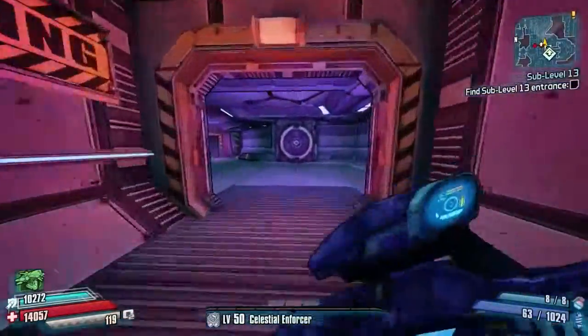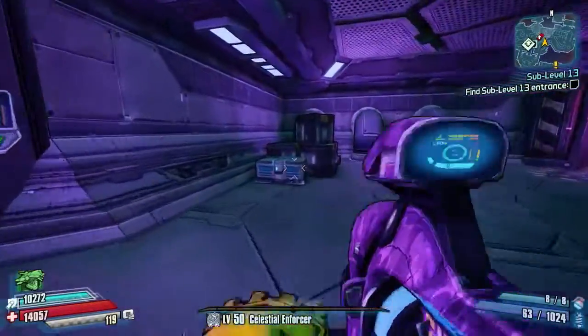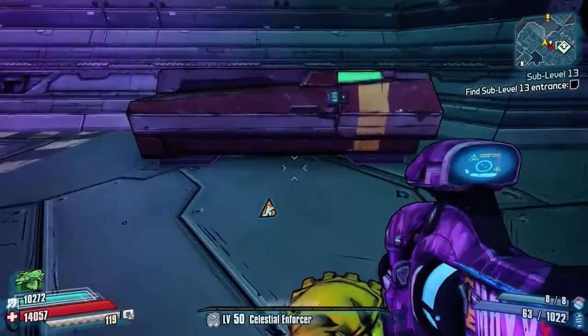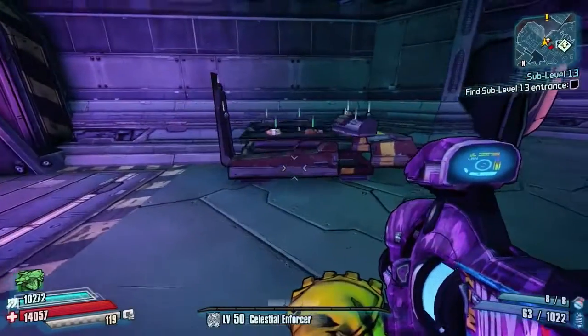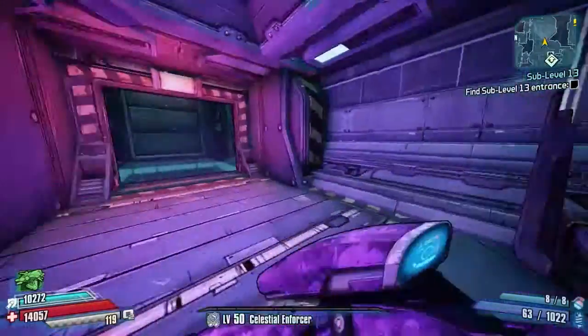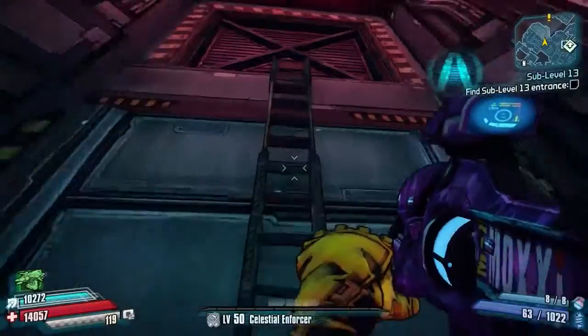Press E to open the door — you've got to be really quick here. The door does open but shuts very quickly. I was very quick and just got through there, and as you can see, we have a red chest in here! I just thought that was a brilliant place to hide something — it really made you think about it. It wasn't obvious, it wasn't out in the open.